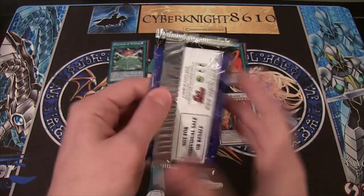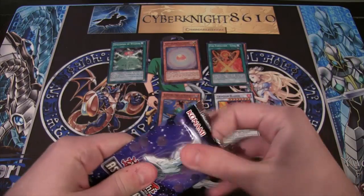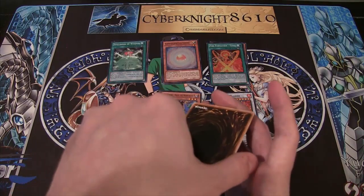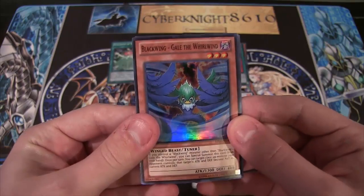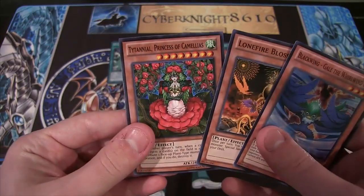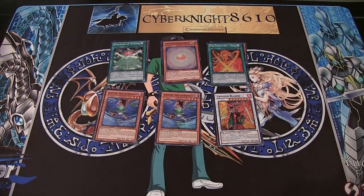Last pack — can we get an ultimate? Come on. I'd really like to get an ultimate card. Three cards per pack, I'm trying to make sure I got all the cards out. And another Blackwing Gale of the Whirlwind — very nice! Can't complain about that at all. And a Lonefire — that's very good — and a Titanial. Even though I didn't get an ultimate, I can't be upset with that. That's very awesome.